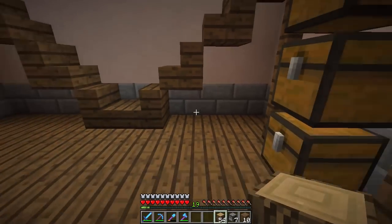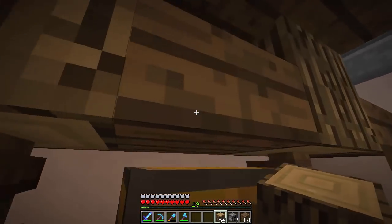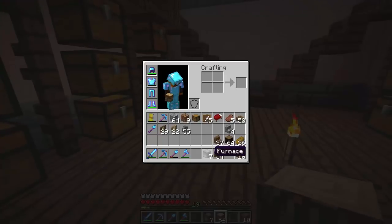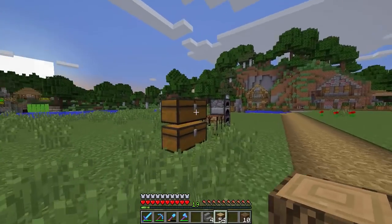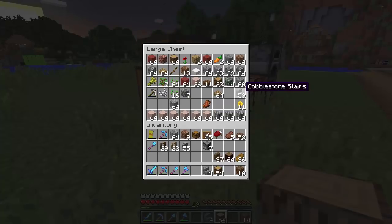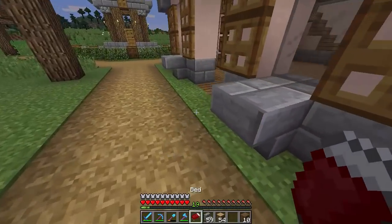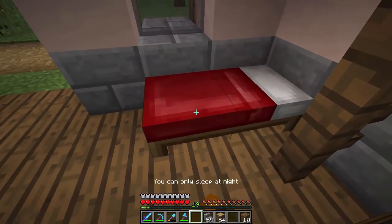I want this stair to be supported by something — I don't want it just floating, only supported by that wall. What we could do is try some stone stairs or cobblestone stairs. I think maybe we should go with cobble. It is turning night — that's why I brought the bed with me. Everywhere I go, we're going to have an emergency sleeping bag. We're going to call these the sleeping bag. It is turning night, so let's go to sleep.